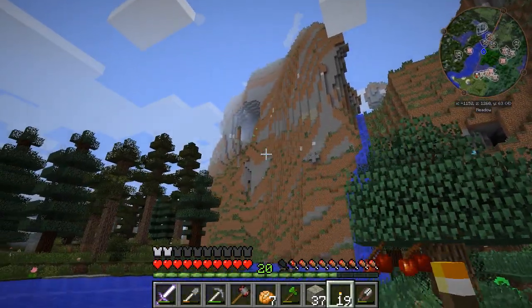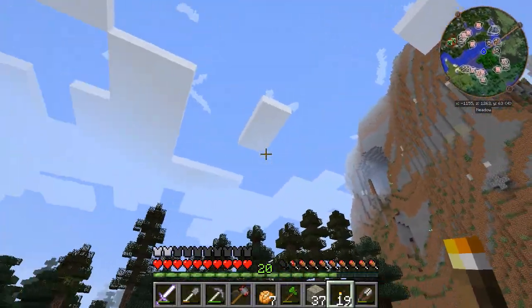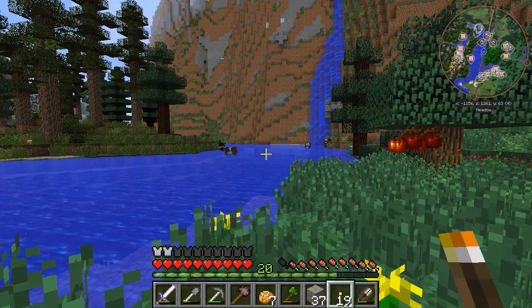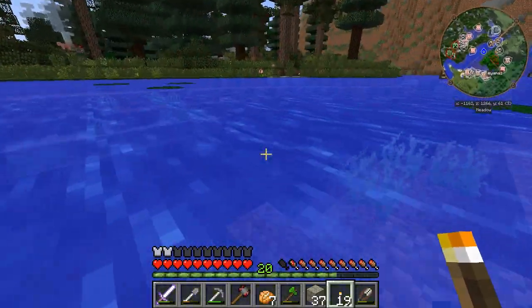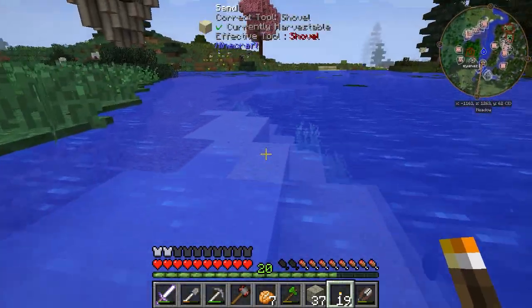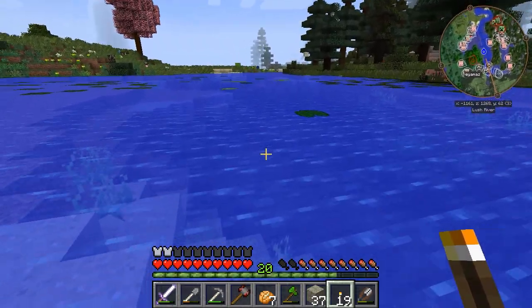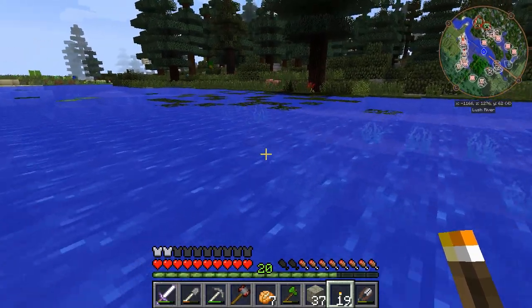Dude, that's an awesome carved-out mountain cliff thing. I'm sure somebody's going to build a base in that — that's just begging for some sort of awesome construction project. Maybe I should have scouted around a little bit more. Oh, lily pads. I can harvest these to make some sort of crazy lily pad boots, I think, in the Thaumcraft. Or, no — in Tinker's or something. One of the things I can do has some sort of crazy lily pad shoes.